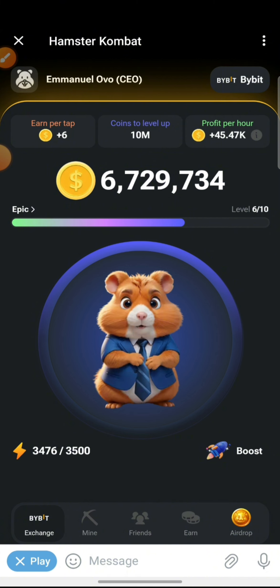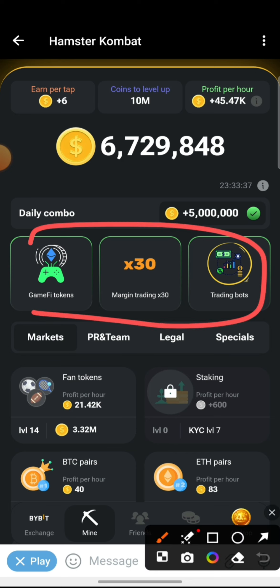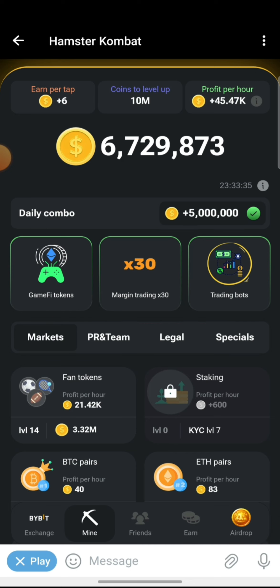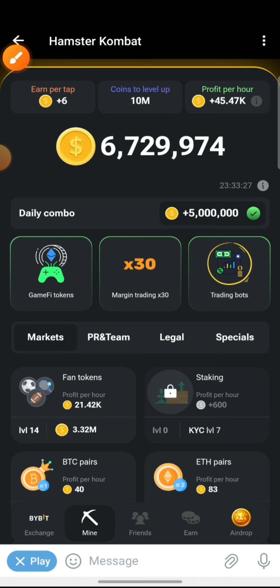As you well know, we head over to the mining section. For today we have the opportunity to pick three cards. As you can already see on my screen, I have selected all three cards. The good news is you will find all the cards within the market tab — this tab right here. So without further ado, let's get into it.